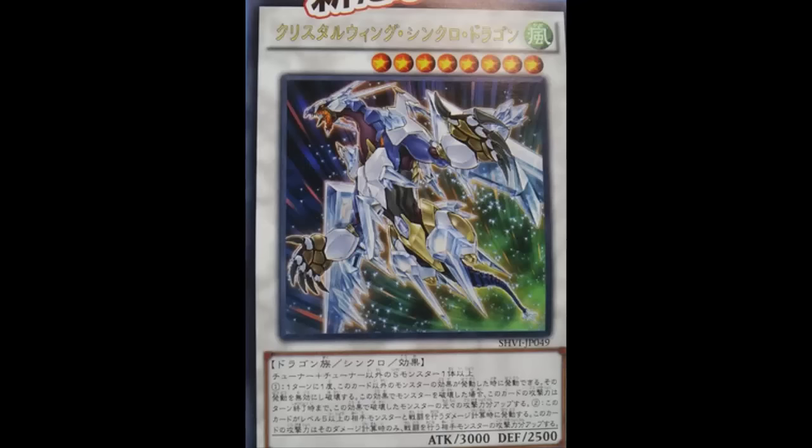One more idea: Dragonities can summon this card easily. You know how you go Dux and Phalanx, unequip, go into Vajrayana, equip Phalanx again — instead of going into Stardust like usual, use Vajrayana as the non-tuner Synchro monster and Phalanx as the tuner to go straight into Crystal Wing. So Dragonities can bust this out with ease — maybe we'll see Crystal Wing spam instead of Stardust spam.